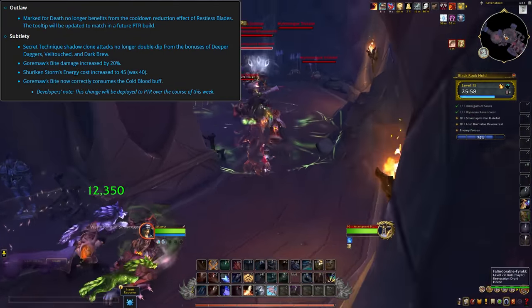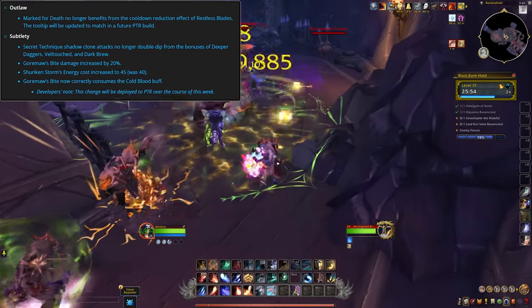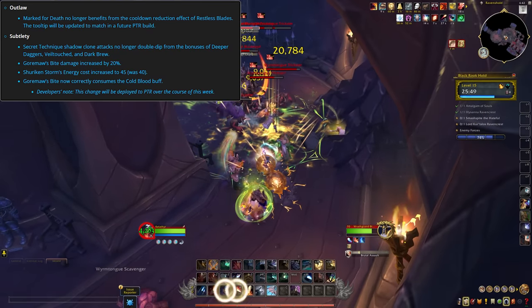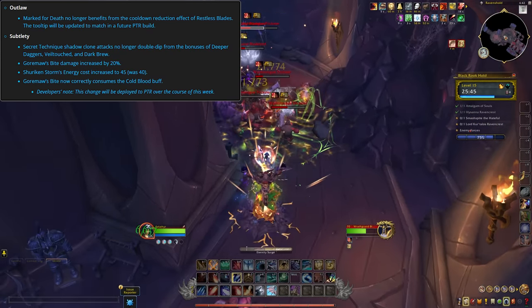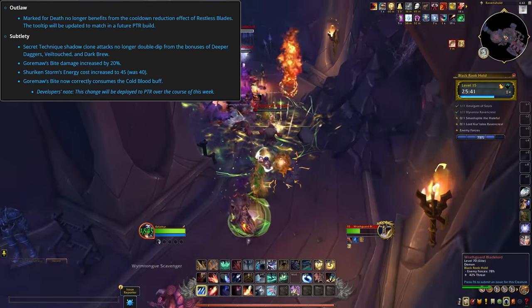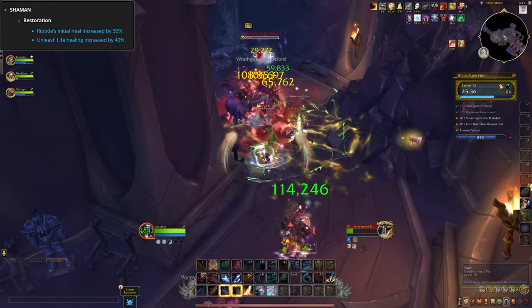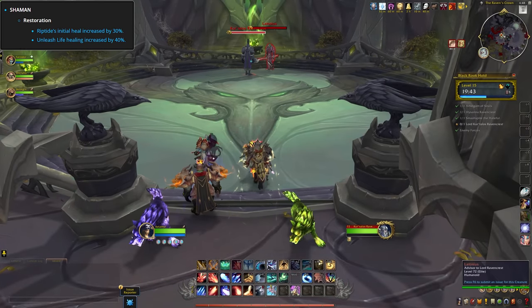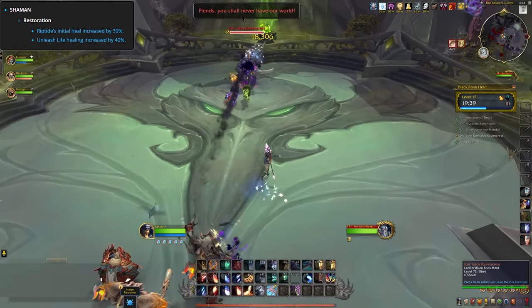For Outlaw, Marked for Death no longer benefits from the cooldown reduction effect of Restless Blades. For Subtlety, Secret Technique Shadow Clone Attacks won't be able to double dip from various bonuses. Gormor's Bite damage was increased by 20%, Shuriken Storm's energy cost was increased, and Gormite's Bite now correctly consumes Cold Blood. Shamans will see buffs for their single target heals — Riptide is getting a 30% buff and Unleash Life is getting a 40% buff, so that will definitely help with the other nerfs that most healers are going to see in 10.2.